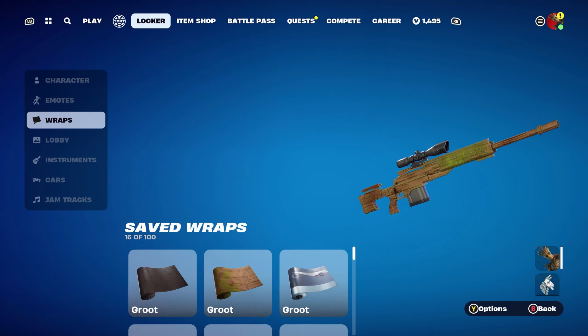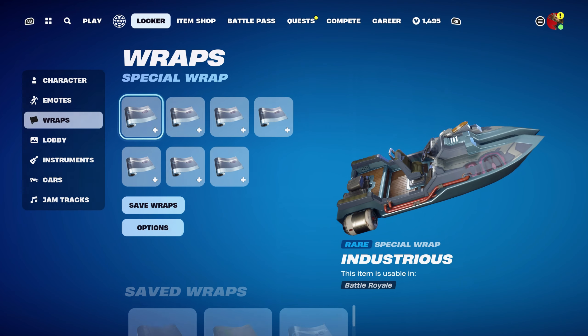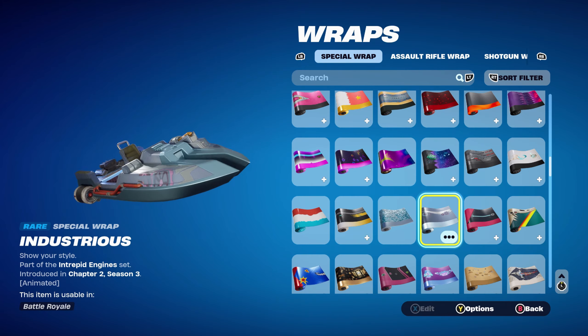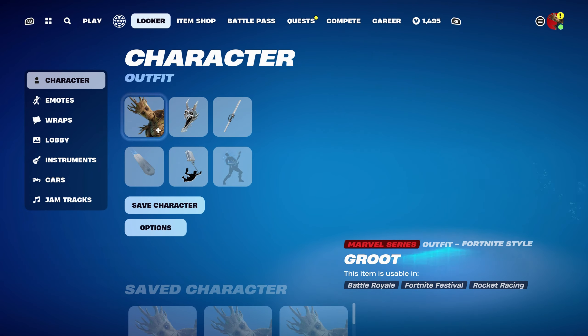The weapon wrap for this combo is Industrious, part of the Intrepid Engine set from Chapter 2 Season 3's Battle Pass. I'm mainly using it for the Silver it has on the actual weapon wrap.